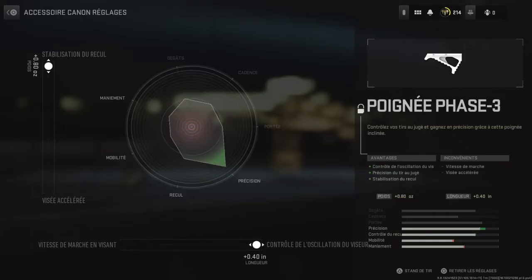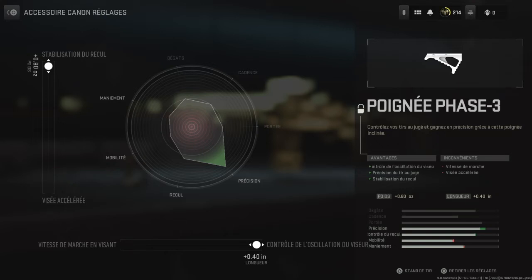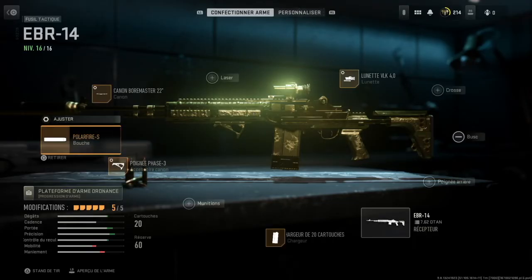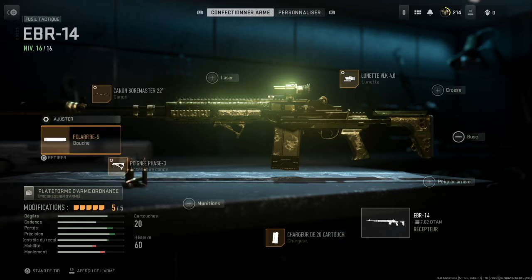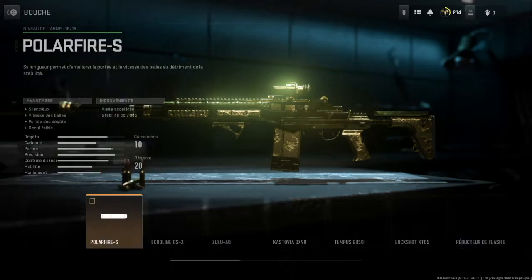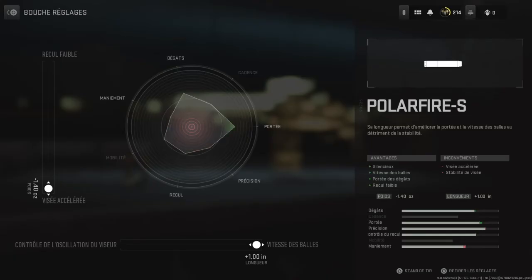In any case, in the gameplay I adjusted the equipment this way: maximum recoil stabilization and maximum oscillation control of the aim. For the suppressor, I put the Polar Fire S, tuned for maximum aim speed and maximum bullet velocity.